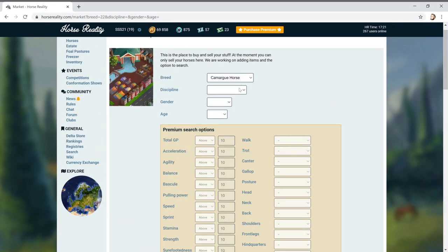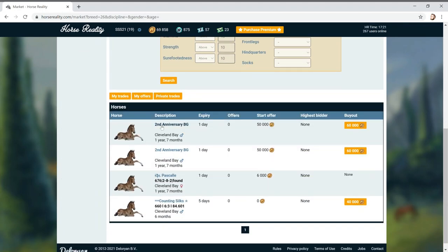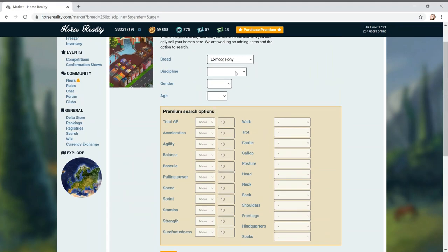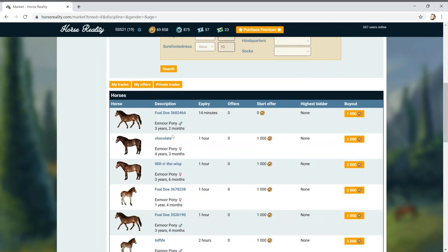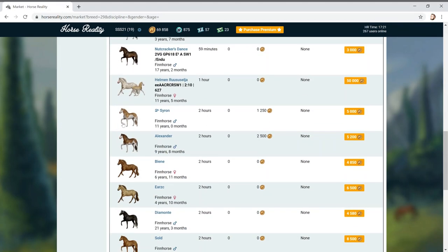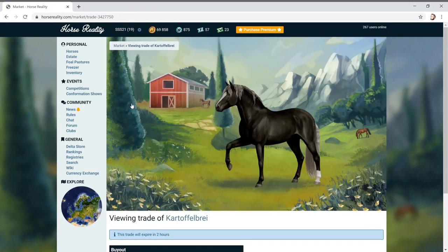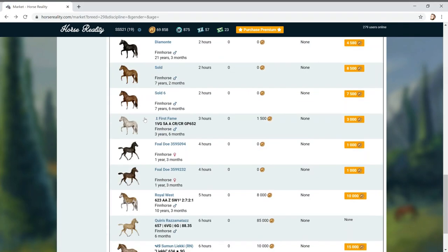I'm not really worried about the Camargue horse - you don't get that many colours with them. The Cleveland Bay - they're all bay, that's the problem. Exmoor ponies are all pretty much the same colour. The Fin Horse has actually started to stand out to me a little bit recently. They're kind of cool - oh, you get this kind of like splash pattern!